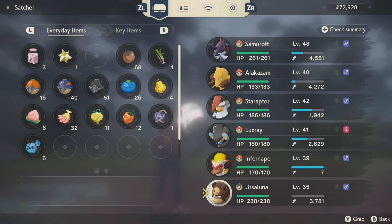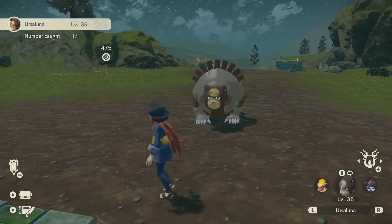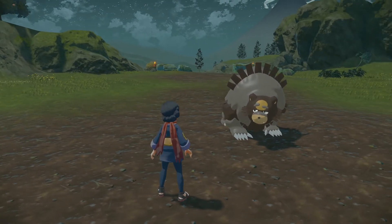Honestly, the hardest part about this is finding the Peat Block in the ground with Ursuluna. So it's a pretty simple Pokemon to get, but it looks damn well cool, especially when you've got it in battles. And if you have a shiny version, let me know in the comments below because that would just be cool.